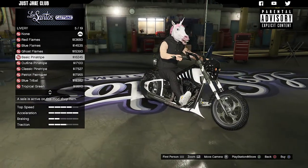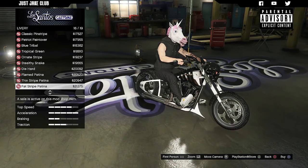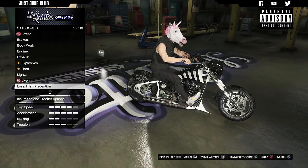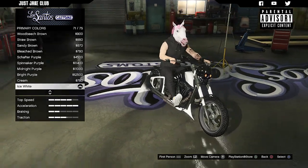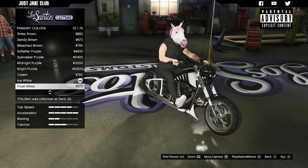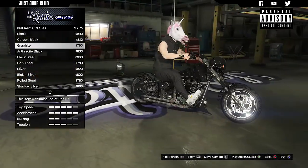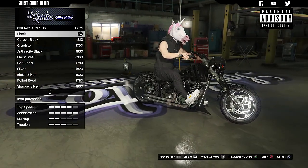For liveries, there are loads of options — the American flag one looks pretty cool — but the resolution isn't great on these. They look a bit ropey to me, so we're going to leave it as none; I don't think this bike needs a livery. For the respray, I'm going to stay classic color. For the primary — the main framework of the bike — red looks quite good, gold looks good but I haven't unlocked it. Black looks sweet as hell, so let's start with black.